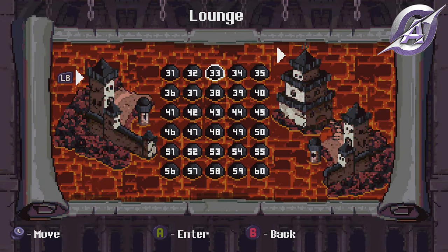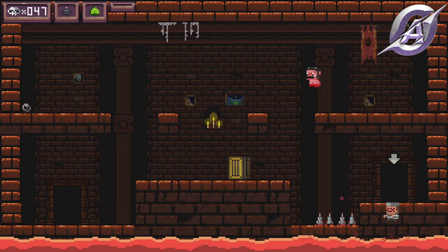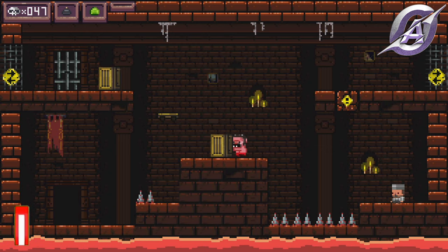There are more levels, a total of 60, and if you want to see them and how you can complete them, check our full walkthrough linked in the description. And that is all for the achievements guide to get 1000 gamerscore for Mordark. Hope it was useful, so remember to like and subscribe, follow us on social media, and as always, keep popping those achievements!